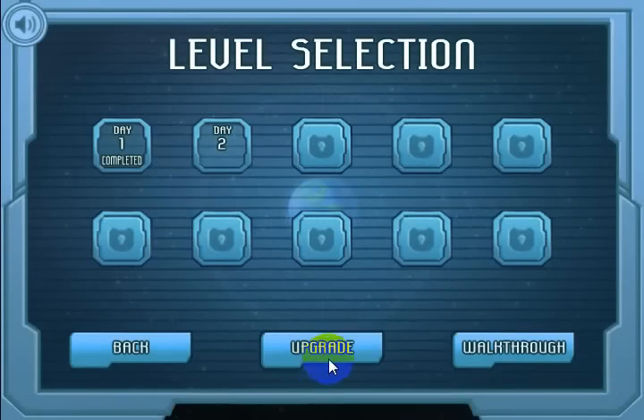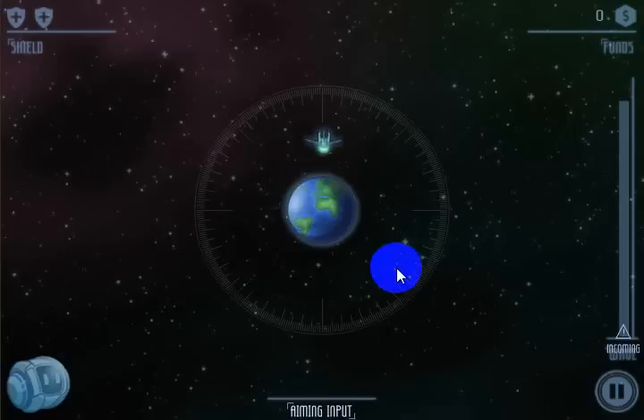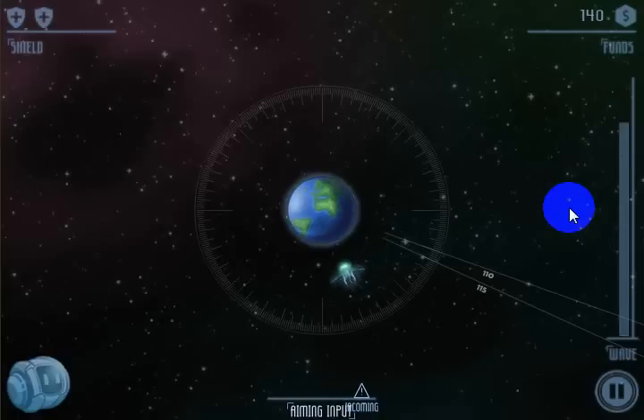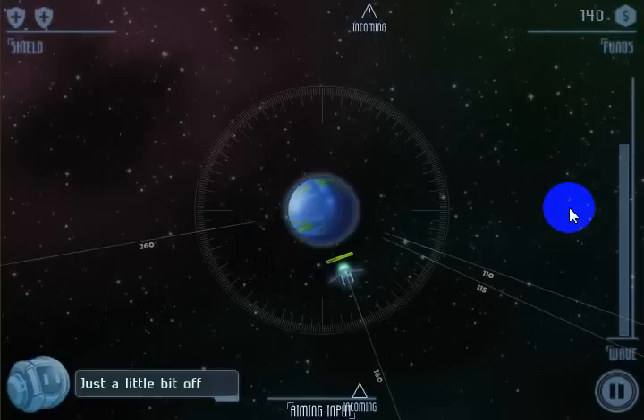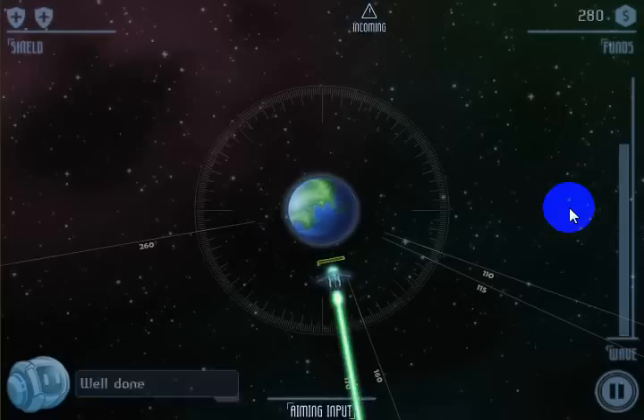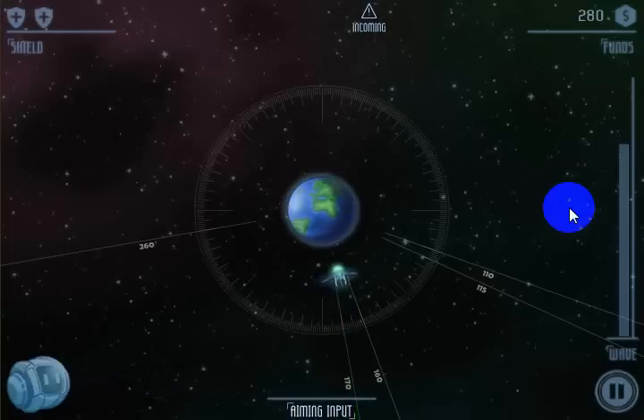I'll go back and play Day 2. In this level the enemies come in a little bit faster and I'll need that more powerful cannon. You notice it's moving a little bit faster — a lot faster. I put in 260, then made some adjustments. Hit Enter, hit Enter — got rid of that enemy. So that's how you play the game. I hope you enjoy playing it, I hope the video has helped some, and thanks for watching.